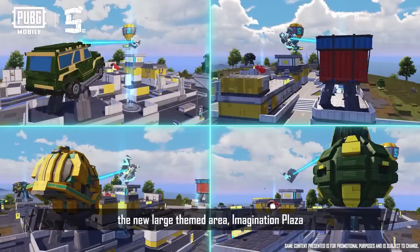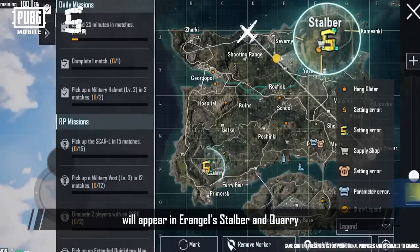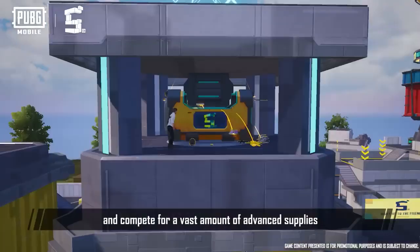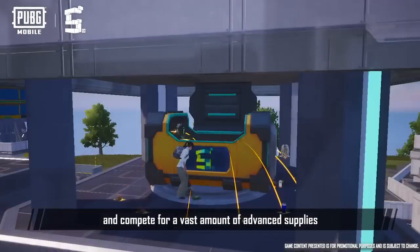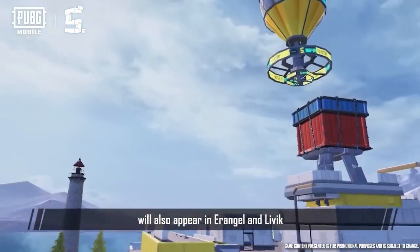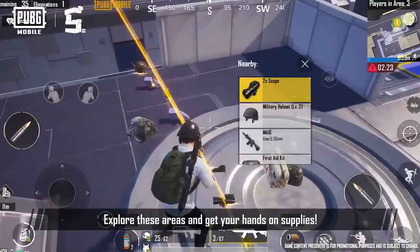At the same time, the large new themed area, Imagination Plaza, will appear in Erangel Stalber and Quarry. Battle it out to occupy designated locations and compete for a vast amount of advanced supplies. The small themed area, Imagination District, will also appear in Erangel and Livick. Explore these areas and get your hands on supplies.